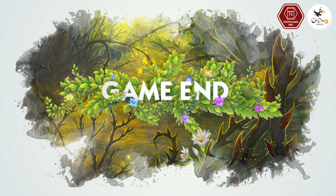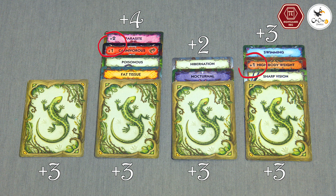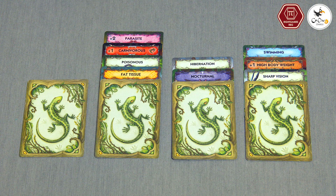The first player token is passed to the next clockwise player. After six epochs the game ends. Get three victory points for each surviving animal and one point for each trait they possess. Players gain additional victory points for traits that increase an animal's food requirements. The player with the highest number of victory points is declared the winner.